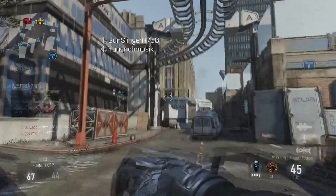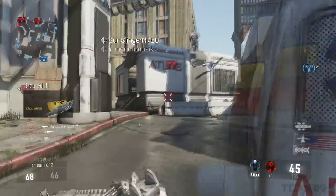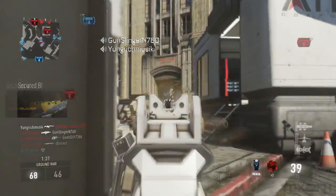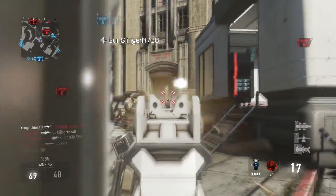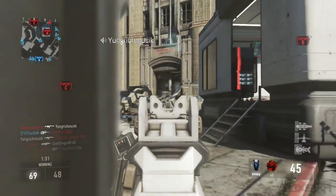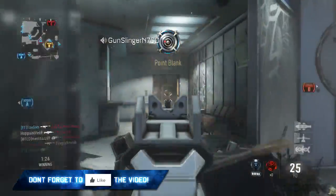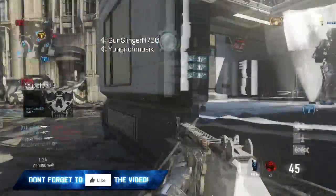How's it going everybody? My name is Toxic and what I have for you guys today are going to be some tips and tricks you can use to improve your aim and accuracy in Call of Duty Advanced Warfare. I've been playing this game quite a bit lately and I believe I've learned the ropes of how to get your kills and improve your accuracy. So hopefully you guys enjoy this video — if you do, be sure to hit the like button down below.